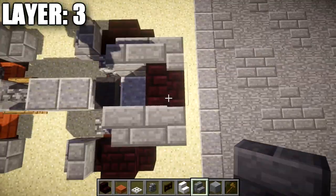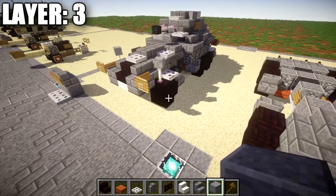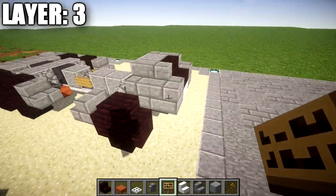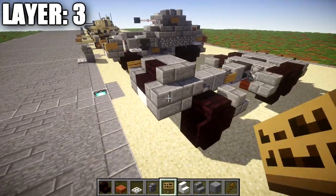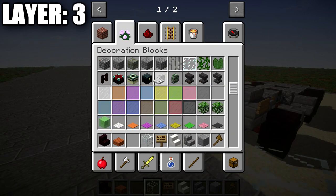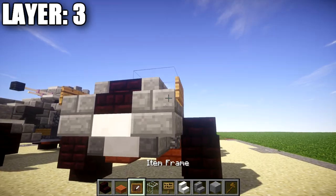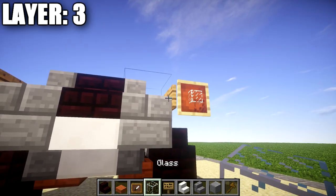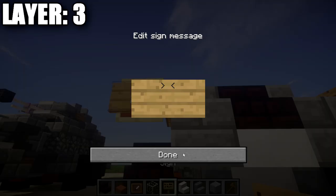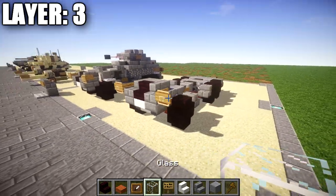In between these two stairs, just place a polished danesite block to fill that space in. We then want to grab ourselves some signs and place down a sign on the side of this stone brick corner stair here, same thing on the other side. We then want to grab a glass block and an item frame from our creative menu. We're going to place down an item frame coming off this sign, followed by a glass block in the item frame — same thing on the other side. We can then place down a sign coming off that sign for a nice front headlight look.